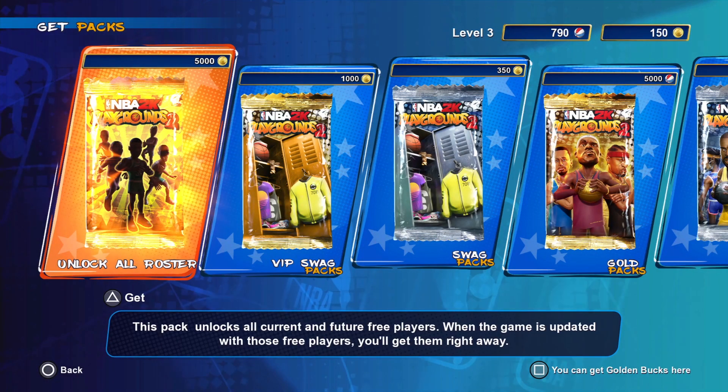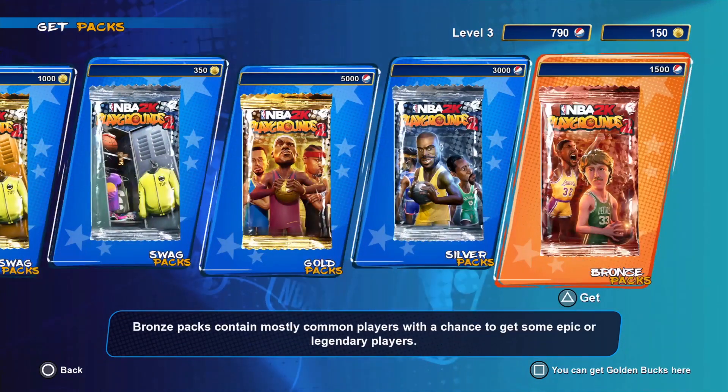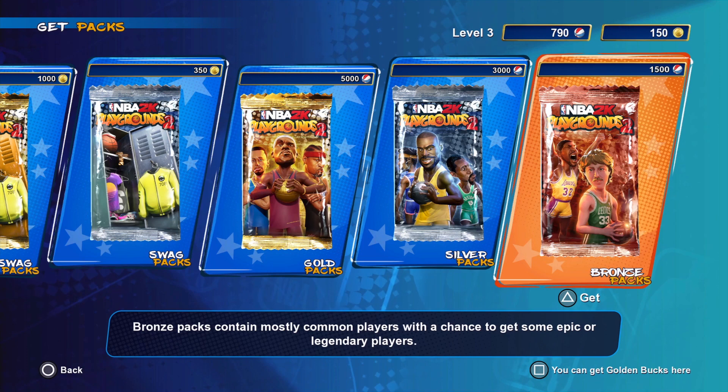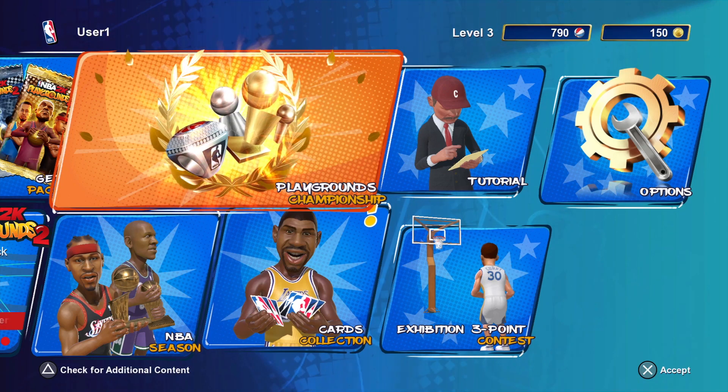In game packs, you can unlock different characters and attire using your points or coins. To gain the points and coins, you just need to play and win more. There's a championship mode which allows you to play with the top ranked team players.